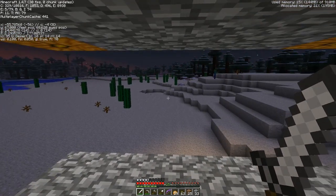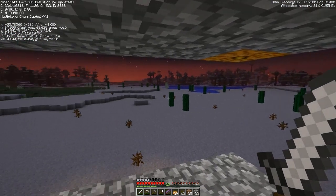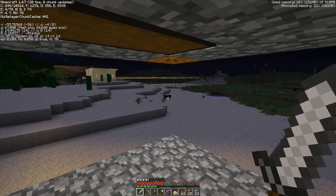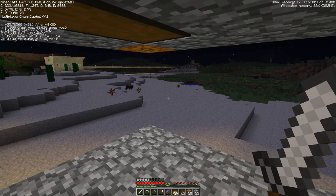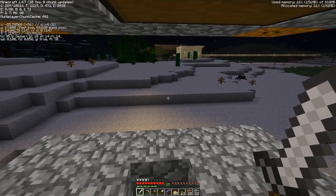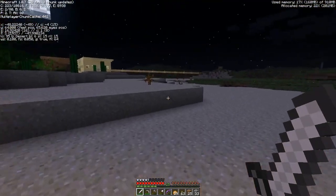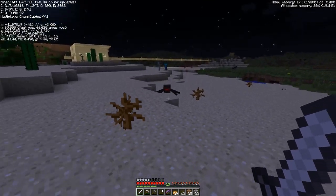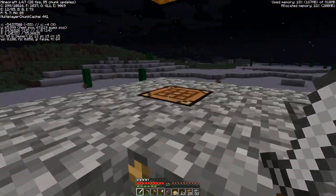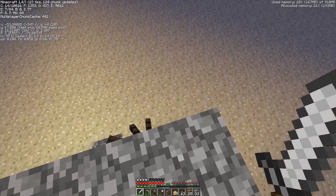So mobs are going to start spawning here - we got a zombie over there. Those are just flowers, those aren't spiders. There we go, there's a skeleton coming up. There's a spider coming up. And now it's getting dark. We got some creepers and stuff over there. Let's go ahead and bring some stuff in - let's bring a spider in. Come to papa. Let's test out the little trick. Here comes a spider. And look, he didn't make it up because he's stuck in that gap. And then, because it's this short, I can actually just attack him.